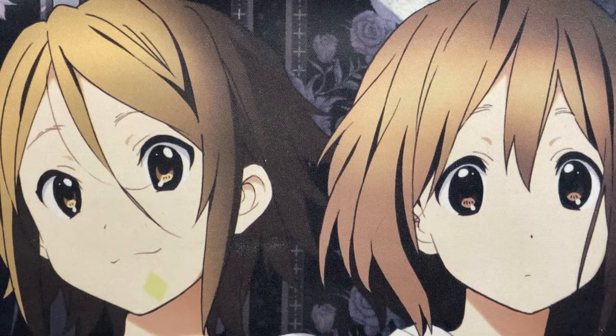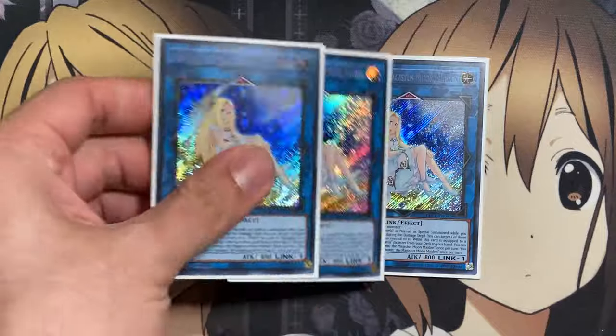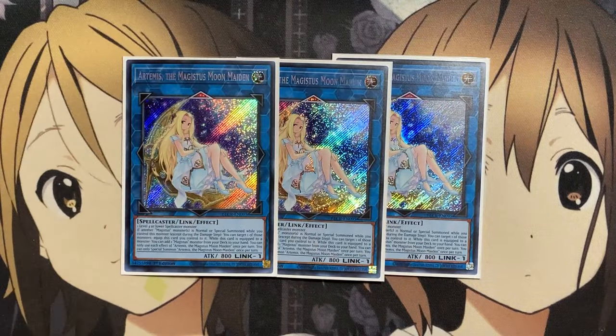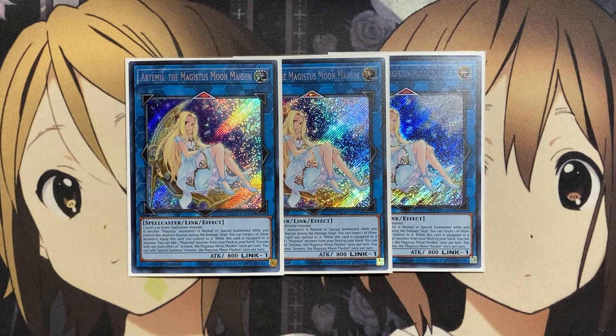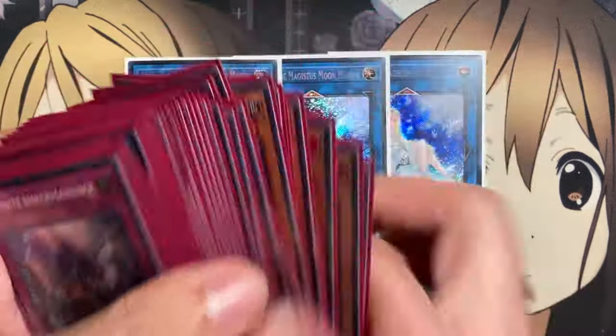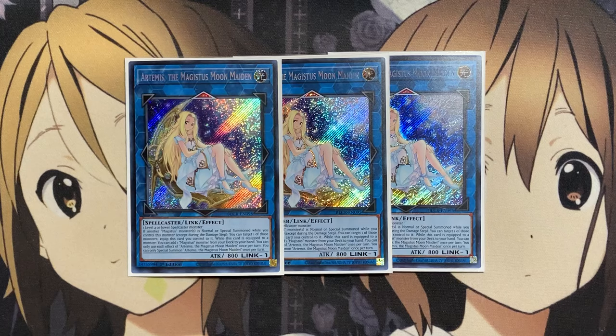For the extra deck monsters, three copies of Artemis, the Magistus Moon Maiden. If another Magistus monster is normal or special summoned while you control this monster, except during the damage step, you can target one of those monsters and equip this card to it. While this card is equipped to a monster, you can add one Magistus monster from your deck to your hand. You can only use each effect of Artemis once per turn and can only special summon Artemis once per turn. The search power just needs any level 4 or lower spellcaster monster to make use of with Artemis.